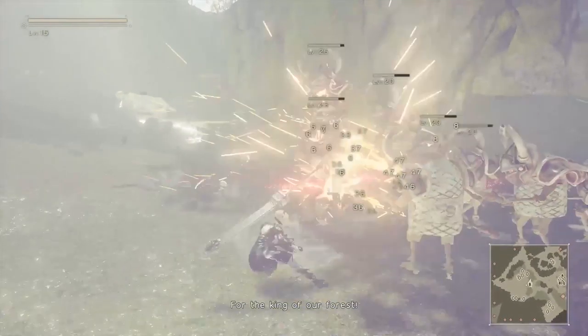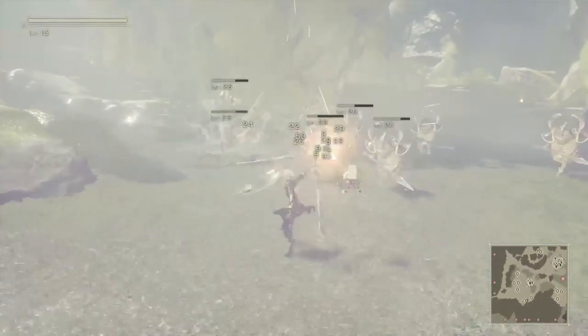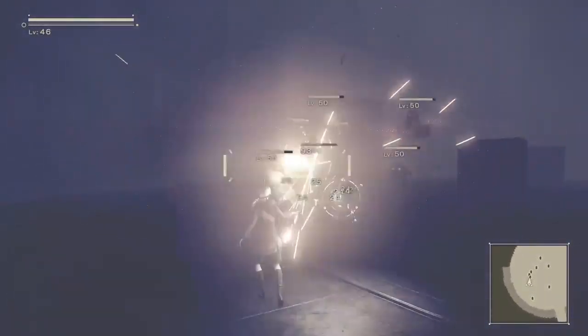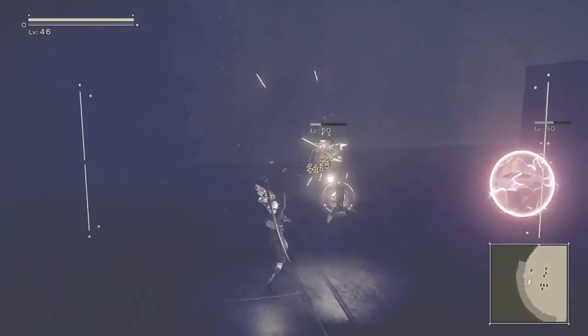The most useful combat abilities were by far attack bonuses for melee and rage attacks, and shockwave. Shockwave causes melee strikes to fire a projectile, allowing you to strike airborne and distant enemies with melee attacks. In conjunction with your pod support unit, it means you can deal very reasonable damage from a safe distance.